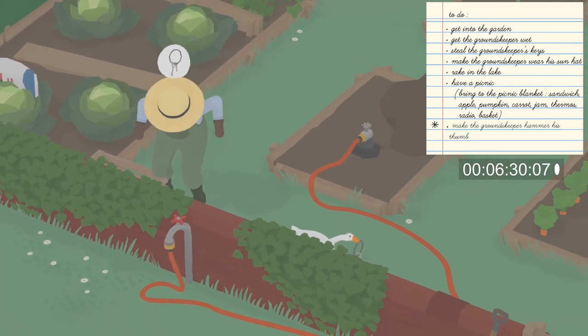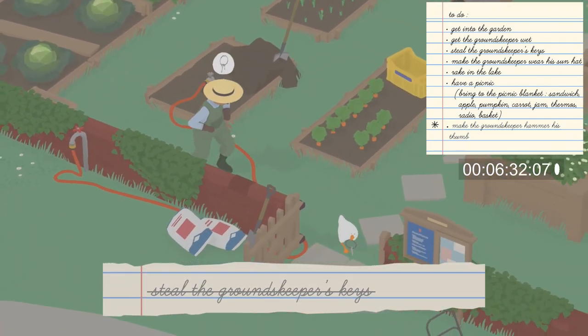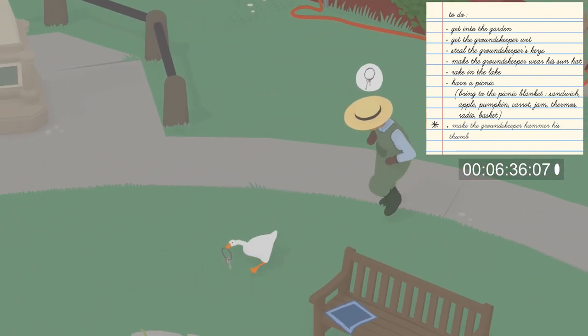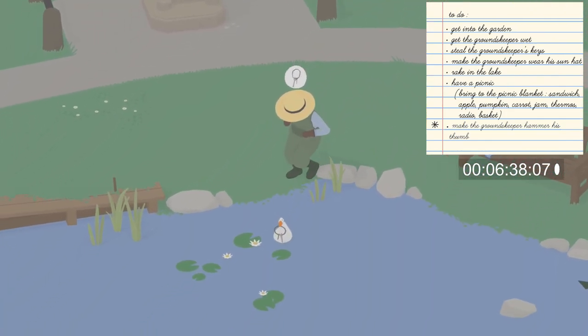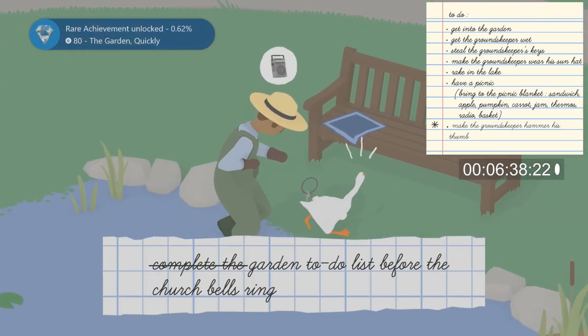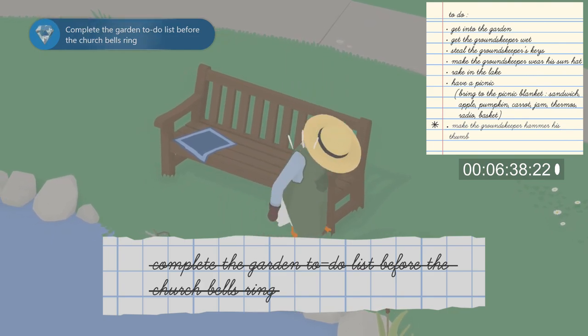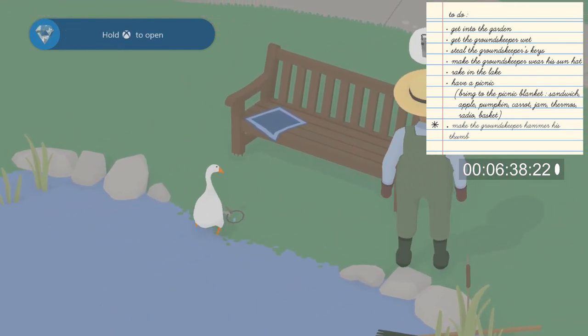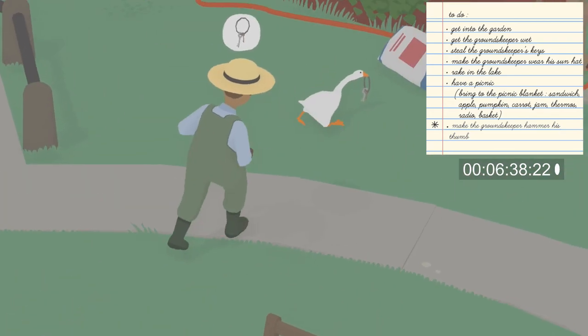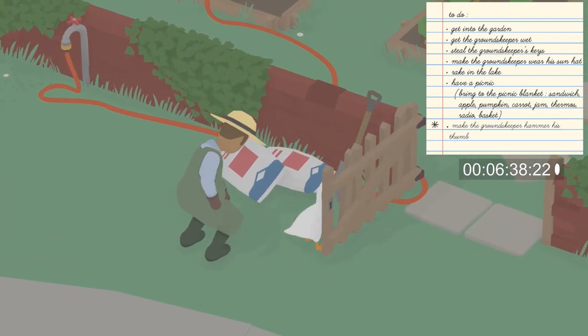Next, steal the gardener's keys by walking up and taking them. Then make him chase you into the lake — he will step in, finishing the task to make him wet and completing the entire to-do list for the garden area. Since we did it in under seven minutes before the church bells rang, we also get the achievement. That's going to do it for me, guys — I hope you enjoyed the video and I'll see you in the next one.